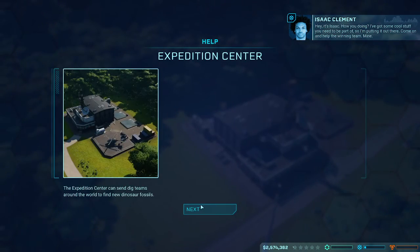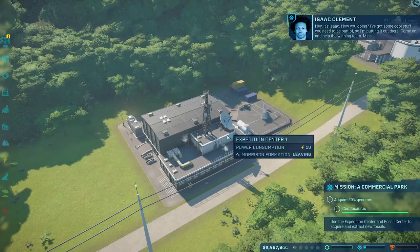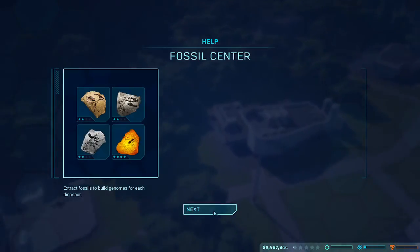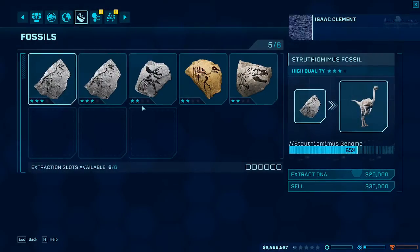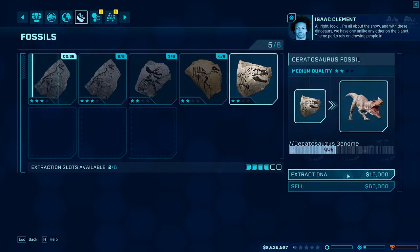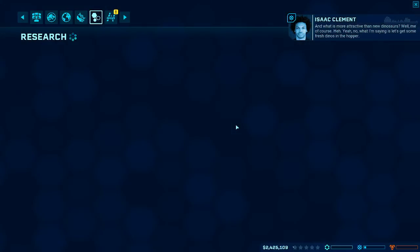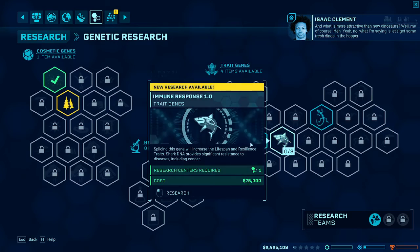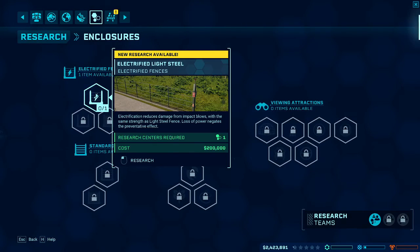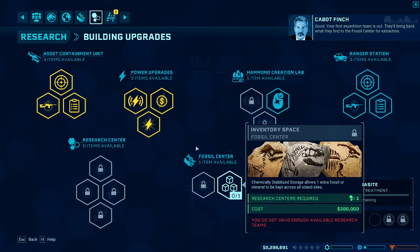Hey, it's Isaac. I got some cool stuff you need to be a part of, so I'm putting it out there — come on and help the winning team. Gotta go get some Strathosaurus DNA. I am all about the show. These dinosaurs, we have one unlike any other on the planet. Theme parks rely on drawing people in. And what is more attractive than new dinosaurs? What I'm saying is, let's get some fresh dinos in the hopper. Your first expedition team is out — they'll bring back what they find to the fossil center for extraction.